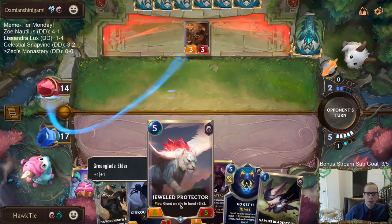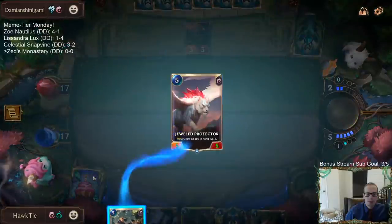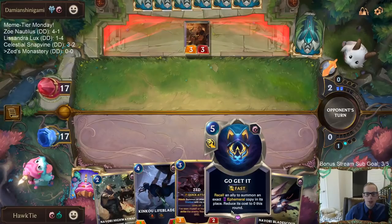This is tough. Jewel Protector — whether we target Zed or the Highwayman? I guess Highwayman, because the Highwayman has the summon that puts it into play, so it works better with Go Get It.